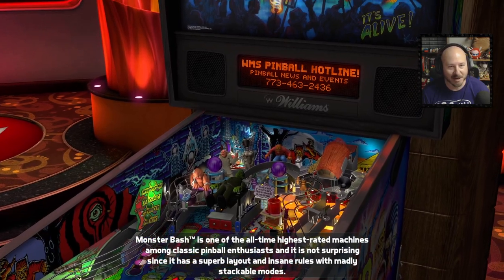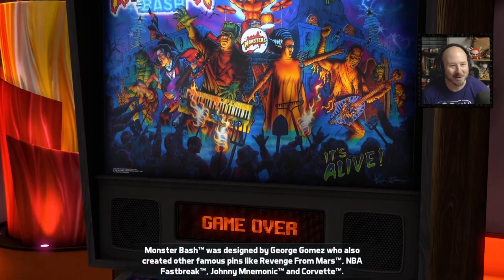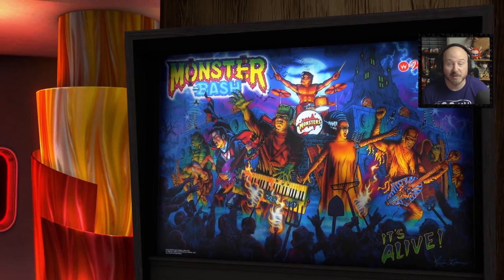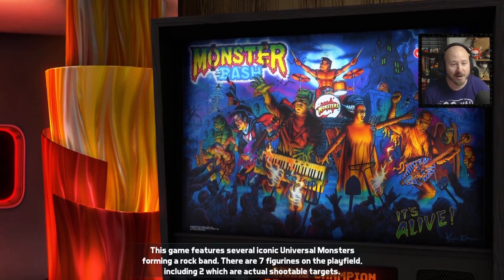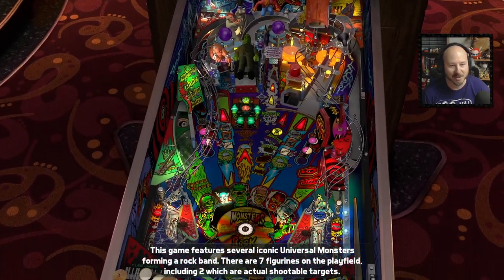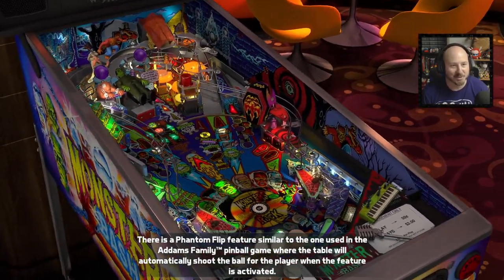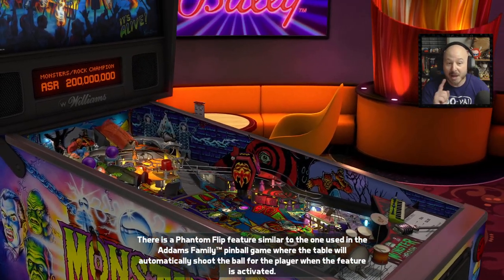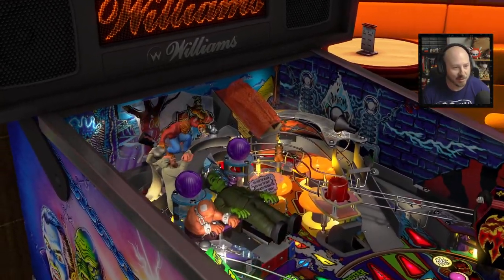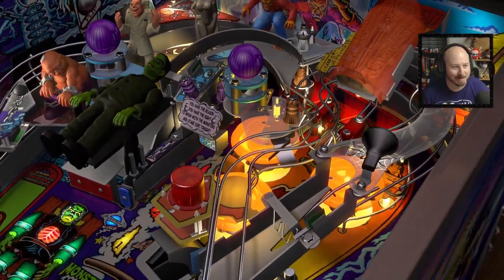Look at all the animated characters in the Monster Bash pinball cabinet here — this is great. For those of you who don't know, Universal Studios actually used to have a show where all of the Universal monsters would come out, play guitar and sing, and it was like a whole rock opera. It looks like that's what this table is based on too. I have not actually played this table before in real life, and I don't think I played the Creature from the Black Lagoon one either, so this will be interesting.